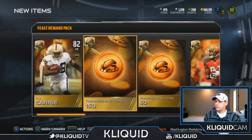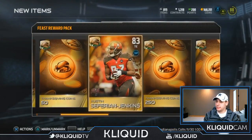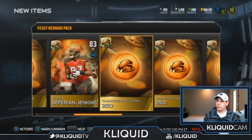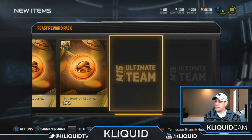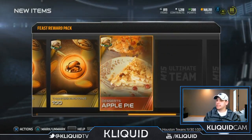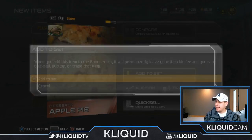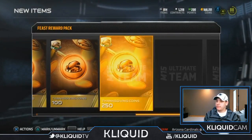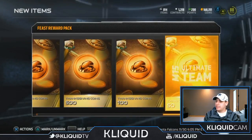So 250, 250, 50, and 150 — so that's 650. Excuse me, I'm doing math poorly. 750. And then another 150, another 100. Apple pie! So here we go, apple pie. We definitely need this for the banquet set, so we're going to throw that in there because I will be finishing that set at some point as well. 500, 100, and 50.